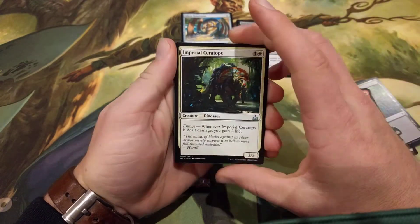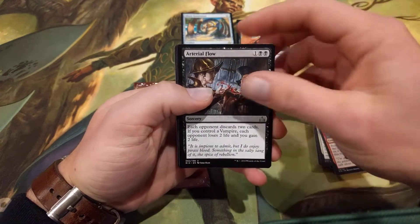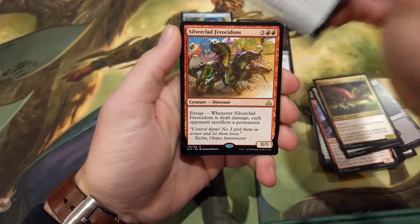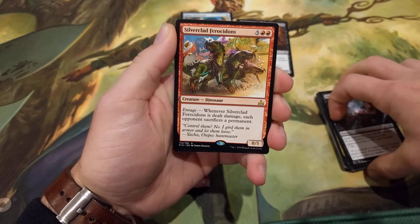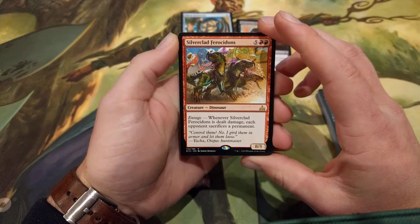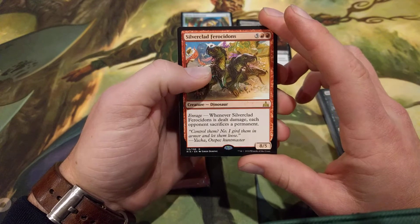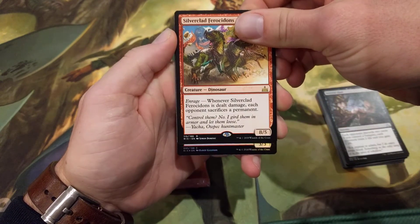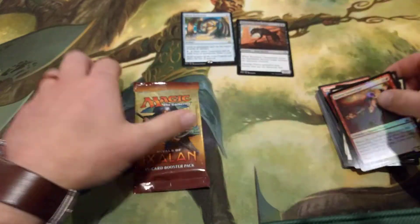There is a foil in this one — Imperial Ceratops, Relentless Raptor, Arterial Flow. And our rare is Silverclad Ferocidons. This had the potential to be a really good card if the cost were a bit lower — it's a 7 mana 8/5 with Enrage. Whenever Silverclad Ferocidons is dealt damage, each opponent sacrifices a permanent. It's just too expensive. And our foil is a foil common Brazen Freebooter, with a Mountain and a Vampire Token.